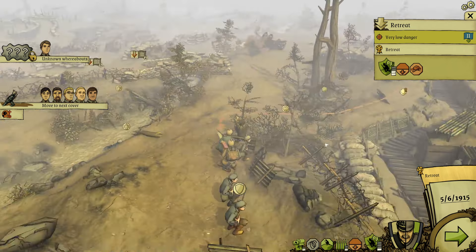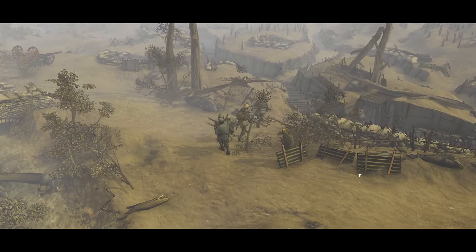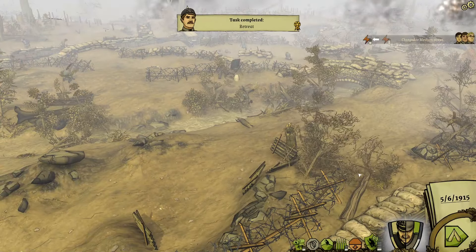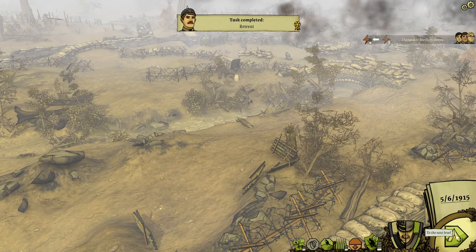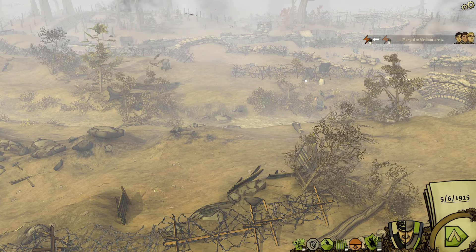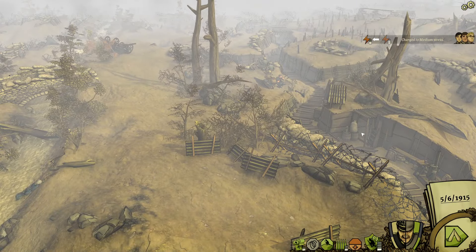My prestige is in fact dropping — that's probably because I am too far back. But we should still finish on average prestige, even if it drops a bit more. Not ideal — I'd love to finish on high prestige, but we failed, quite frankly, so I don't see that happening. Mood went up. And that will be the end of that battle. Kind of disappointed that we didn't manage to retake the trench — they just kept coming and coming and coming, and we were unable to dislodge them, which I assume is what the general task was. Everyone changed down to medium stress — that is the end of the battle phase.